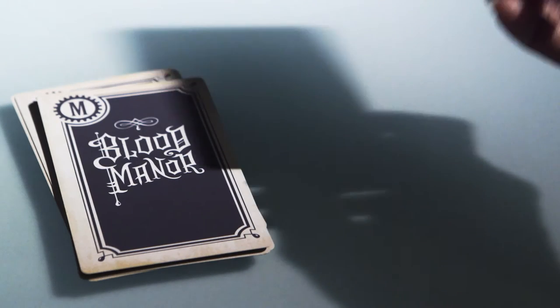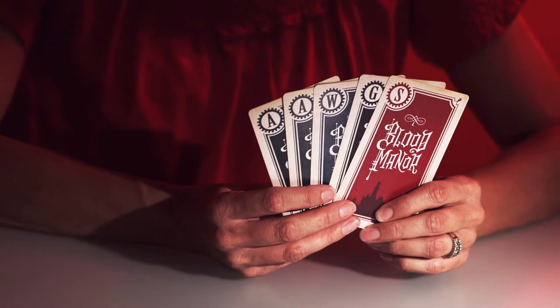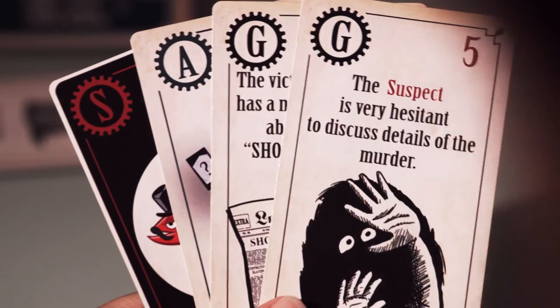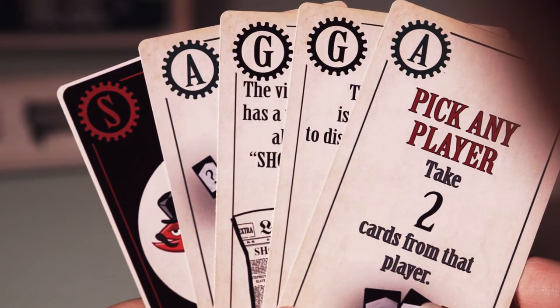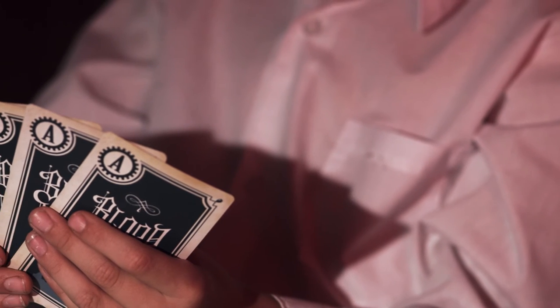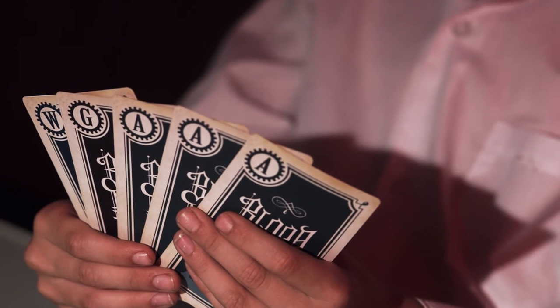Here's an example turn. Let's suppose that the actual murder weapon for this game was the mace. You have 5 cards in your hand and you decide to draw a card from the play deck. You see it is an action card. Your new action card allows you to take 2 cards from any player. You see that Joe has 3 action cards, 1 guilt card, and 1 weapon card.